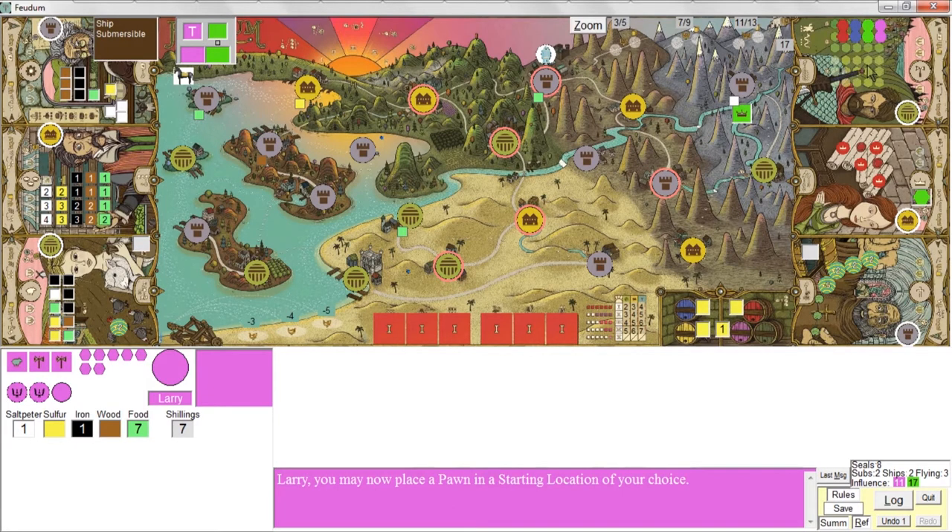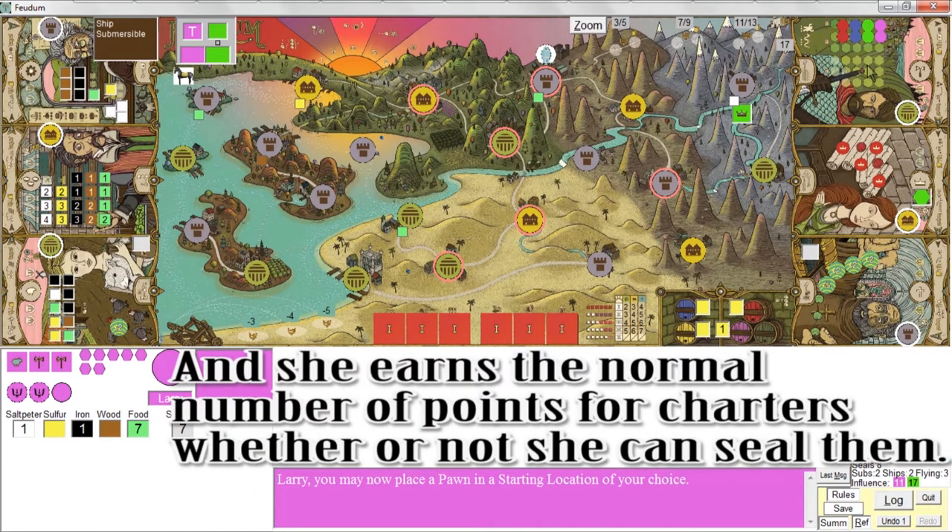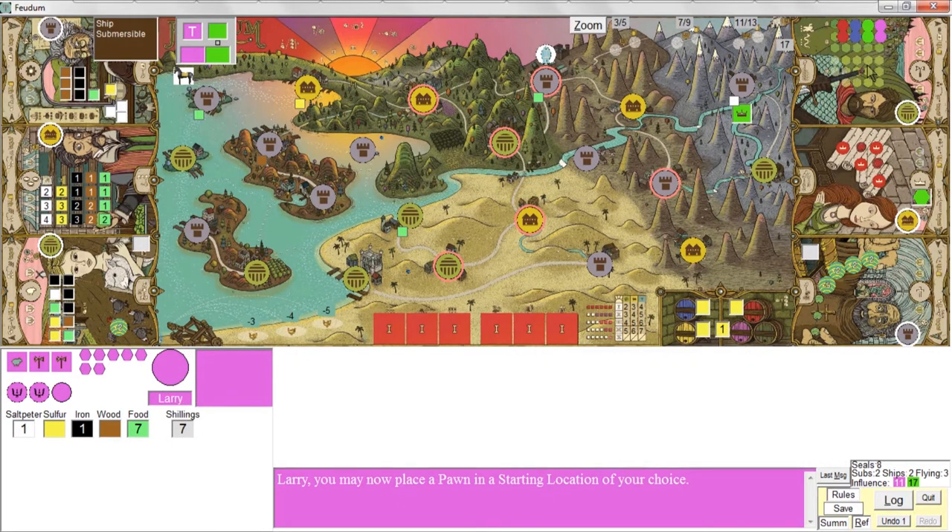So they all basically spread out to random places across the board. End game scoring pretty much follows the normal rules, except for every mandate the Queen might have drawn along the way, she earns a point. Then the Queen takes all of her goods, vessels, influence markers from her personal supply, king seals and rosary beads, shillings, and region tiles — counts all those up, divides by three rounding down, and scores one point for every three items accumulated over the course of the game.